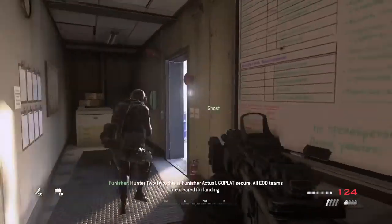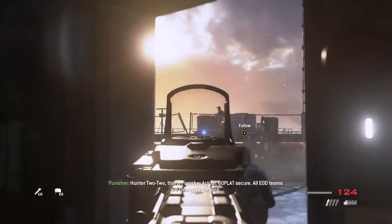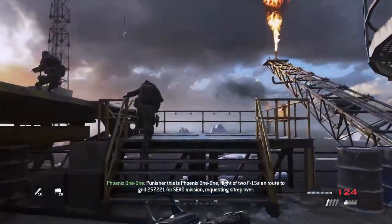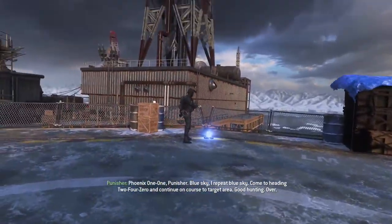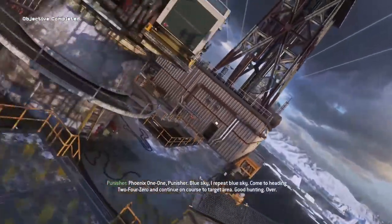Hunter 2-2, this is Punisher Actual. Go platoon secure. All EOD teams are cleared for landing. Roger, Punisher. Hunter 2-2 copies all. Punisher, this is Phoenix 1-1 — flight of 2 F-15s en route to grid 2-5-7-2-2-1 for close air support rep, over. Phoenix 1-1, Punisher — blue sky. I repeat, blue sky. Come to heading 2-4-0 and continue on course. Good hunting. Over.